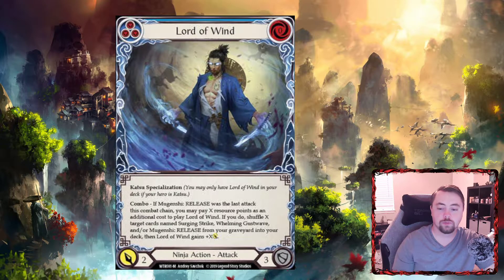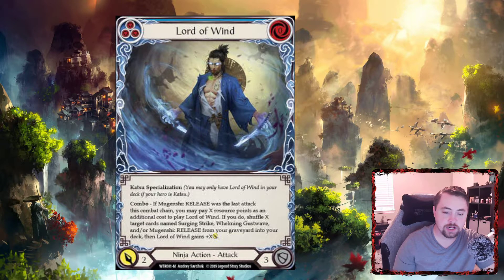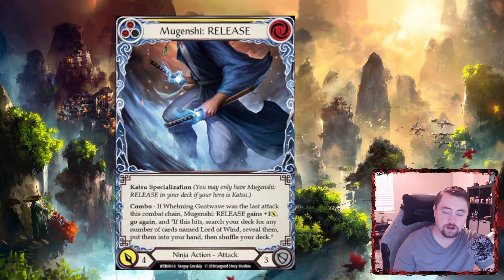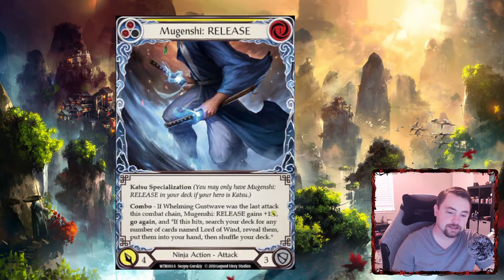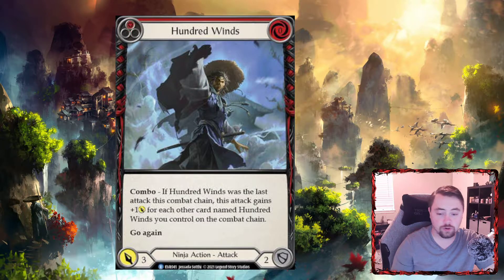Katsu uses something called combo. As you can see here, Lord of Wind is normally a blue that pitches for three, attacks for two, and costs zero to play. But if you have its combo effect — meaning you combined it with another attack the previous chain link — it gets a plussed-up effect. Its combo is when comboed with Magenshi Release: you can pay X resource points as an additional cost, shuffle that many cards named Surging Strike, Warming Gust Wave, and Magenshi from your graveyard back into your deck, and Lord of Wind gains that much more attack. A simpler example is 100 Wins — normally a zero-cost three-attack with go again, but if comboed with another 100 Wins from a prior attack, it gets plus one for every 100 Wins on the chain.